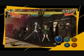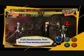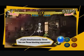Oh! I almost forgot! If you press the C and D button next to an opponent, you'll throw him! Even if the opponent's blocking, you can still press C and D to toss him around!